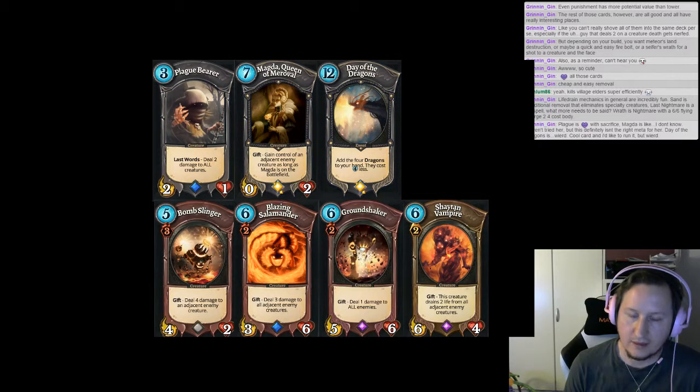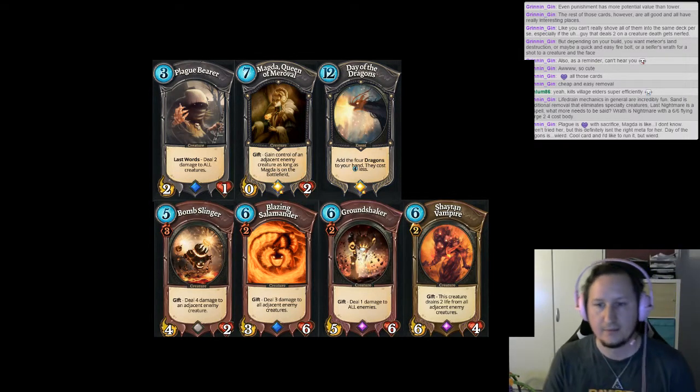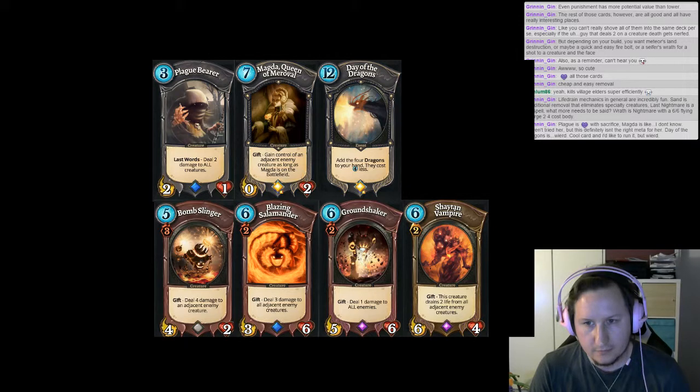Groundshaker is a 5/6 that has a better version of Famine attached to it. It's basically 4-Faeria for a 5/6 — if you think that Famine is good, Groundshaker is basically Famine plus 4-Faeria and 2-Mountains for a 5/6. It's a very strong card and it also de-establishes structures, which can be very relevant. So it's so much better than Famine ever will be. This card is just completely nuts. If you just want to start winning games — Groundshaker. It's Falcon Dive on all your opponent's stuff, plus their structures, and their orb.